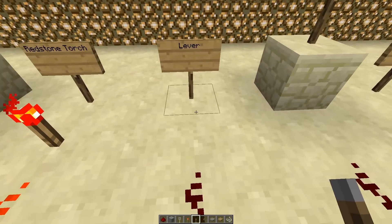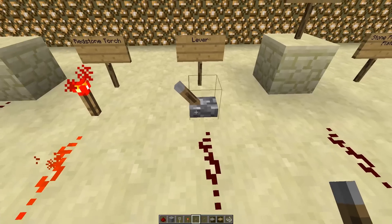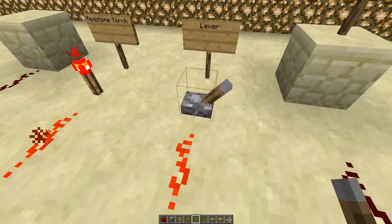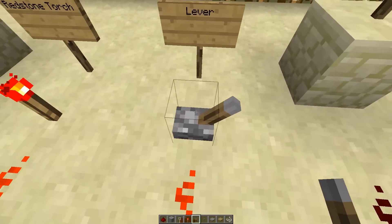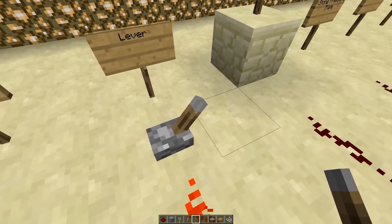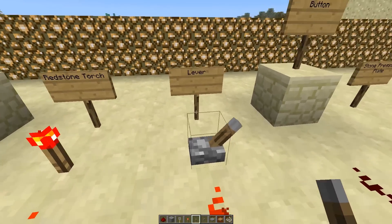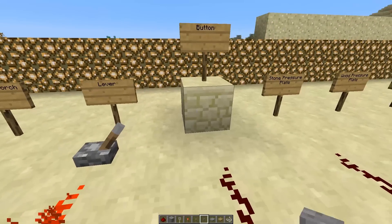The next power source is a lever. A lever has two states — on and off — and it can be toggled by a player. This is probably one of the best things you could use if you're just testing things out or creating a combination lock or any other sort of redstone contraption.